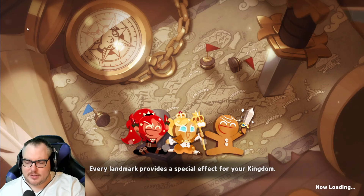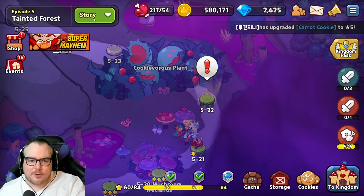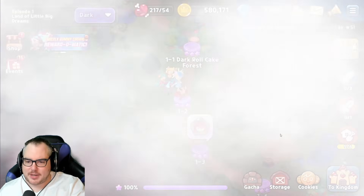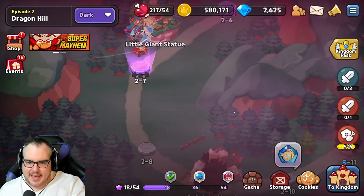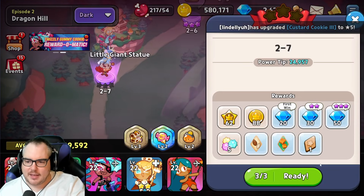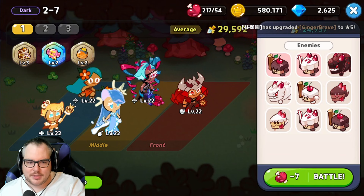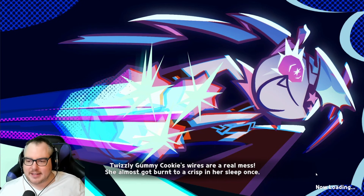We're going to go to the Dark World, which is kind of just like the regular world but a different way to farm stuff. We can go to the Land of Little Big Dreams — we already completed this one so we'll go to the next area. This is a way to farm different cookies and get their tokens. Honestly I haven't figured this part out too much — I'm just doing the stages.